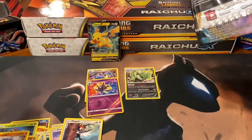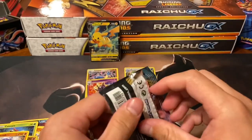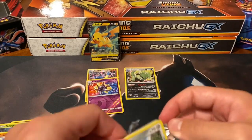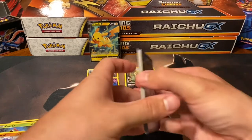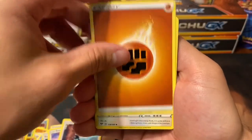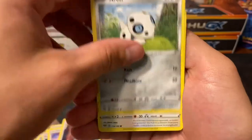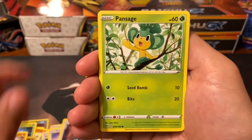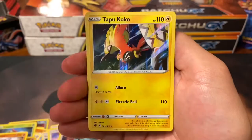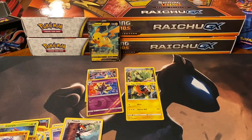And Darkness Ablaze - so nothing too special so far. Maybe this Darkness Ablaze will come through. Got Ursaring, Heat Energy, Simsear, I'm still looking for the special energies I'm missing. Pan Sage, Tauros, Cape of Toughness - not a bad Reverse Holo to get. The final card of this opening - Tapu Koko Holo. So pretty weak opening overall.